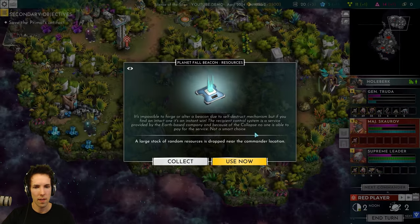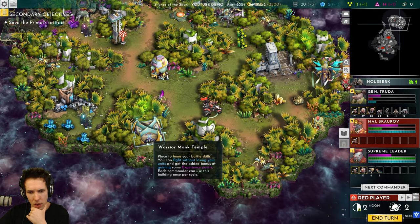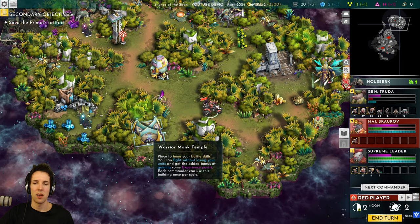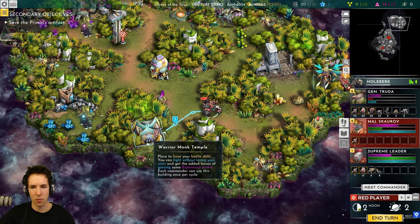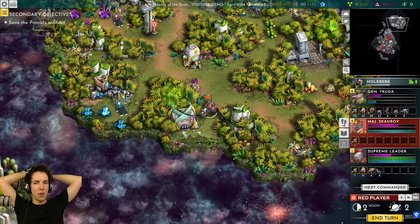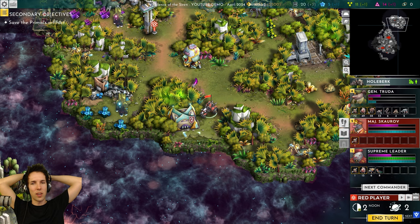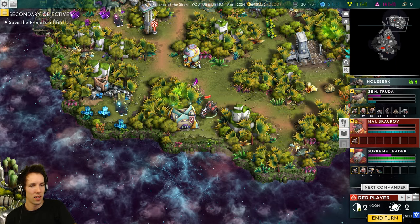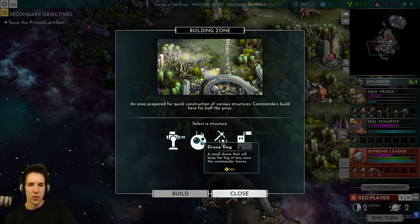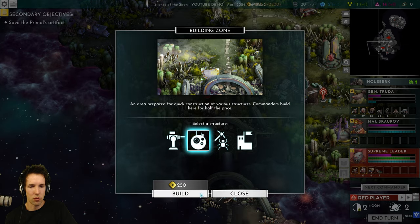Boot camp: commanders can upgrade units for the same price as in base, or push units to upgrade for free but you lose 10% of the stack. It's an alpha male boot camp — not everyone makes it, but if you do you become very successful. Warrior monk temple: place to hone your battle skills where you can fight without losing your units and get experience points. Each commander can use this building once per cycle — like Divinity Original Sin where you do a faux combat and even if you die, you don't die, but you get experience.